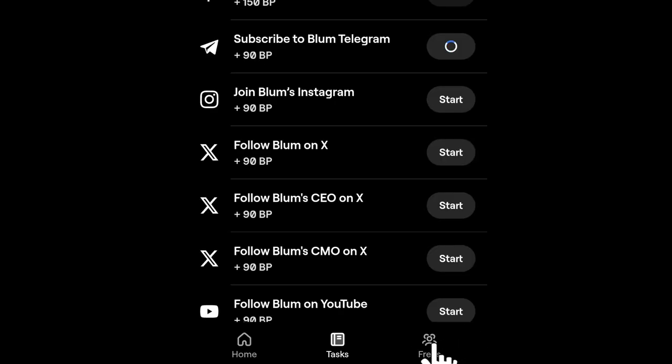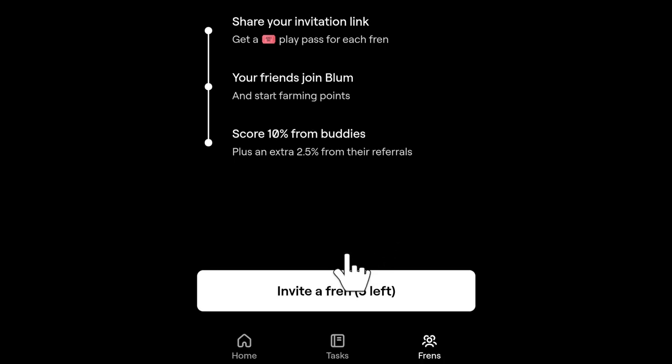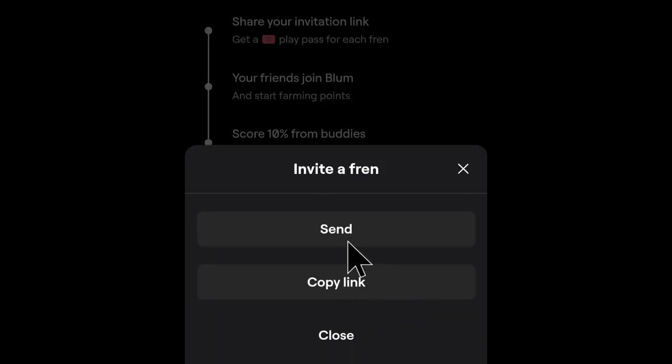Finally, on the friends tab, you can invite new members on board on the Bloom platform. You can invite five people and earn 10% of their points every eight hours. You will also earn 2.5% of their referral points as they get more members into Bloom.